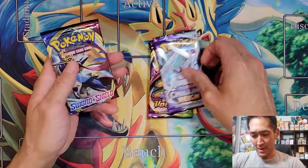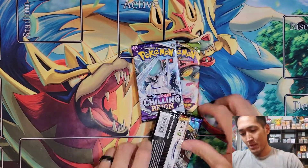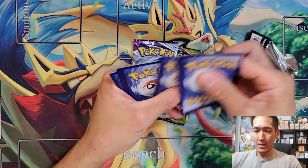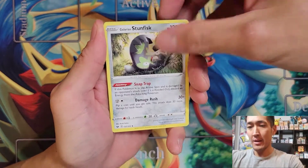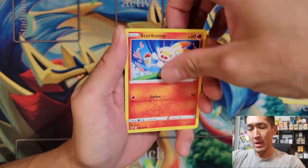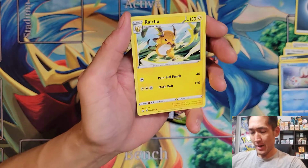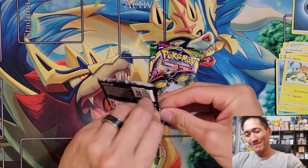Let's get into the packs — we're always going to open Evolving Skies last. Starting with the Sword and Shield base set booster pack. We pulled: Darkness Energy, Galarian Stunfisk, Poke Kid, Sword, Bunny, Hoot Hoot, Scorbunny, Diglett, Goldeen, a Reverse Sobble, and a Raichu with Painful Punch and Mach Bowl. Pretty cool.